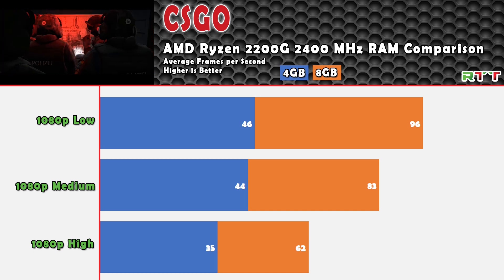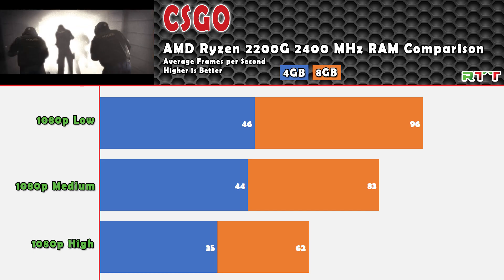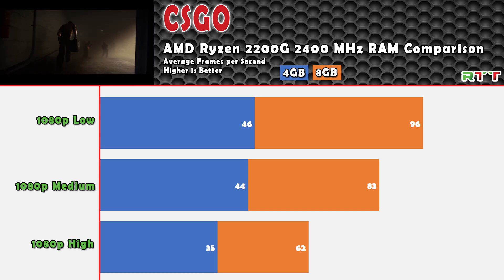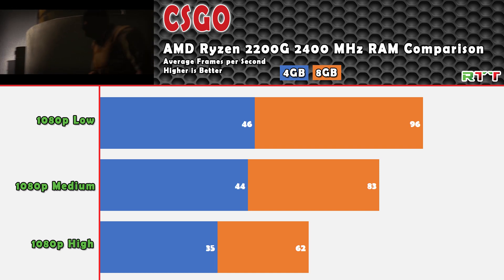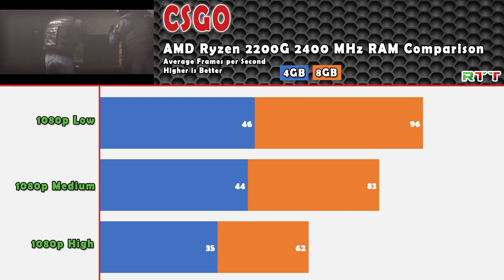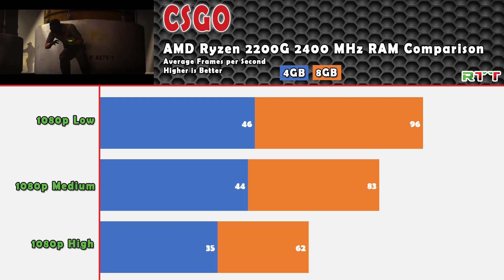I know Brian over at TechYesCity built a potato gaming PC — it's a great video, I'll try to find the link and put it in the comments. But CSGO is not a very hard game to run. It is nice to see that adding that additional stick of RAM really upped its performance, especially on this newer APU.